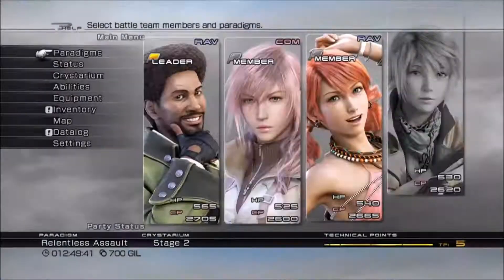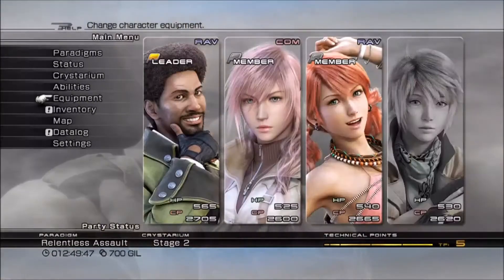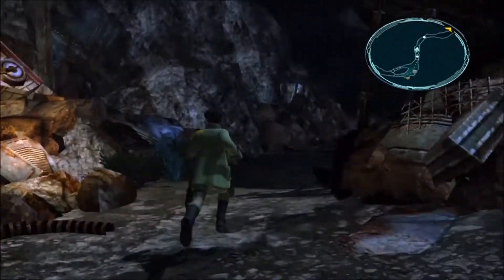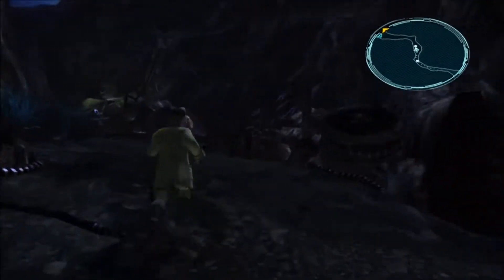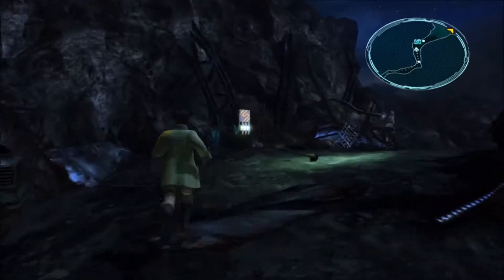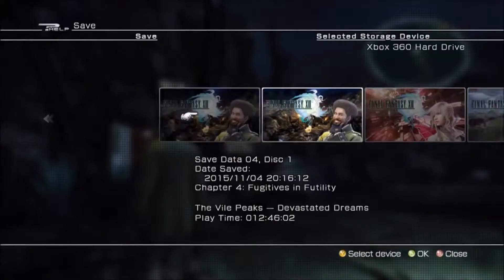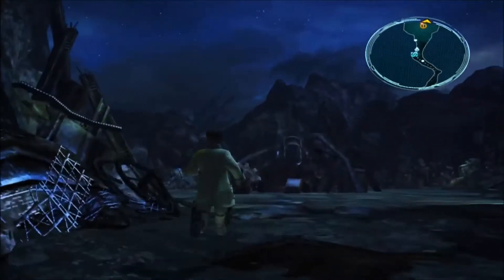We got an Ember Ring. The Ember Ring is going to reduce fire damage by 20%. For the most part I won't be equipping accessories like that for the foreseeable future — those are so specific, and their usefulness is few and far between. I'll try to point out when those are needed.